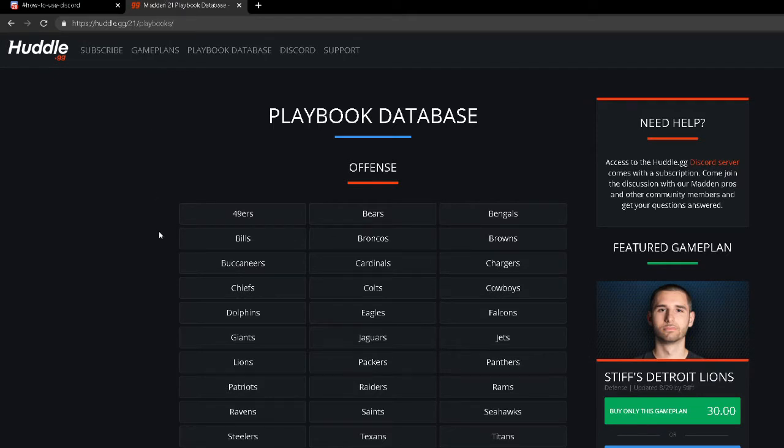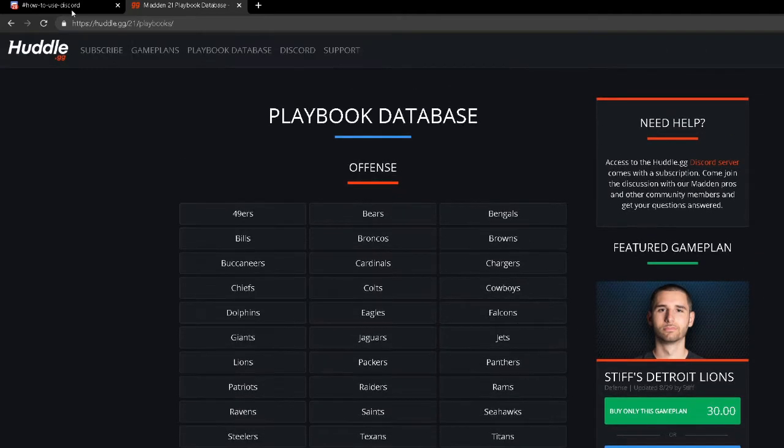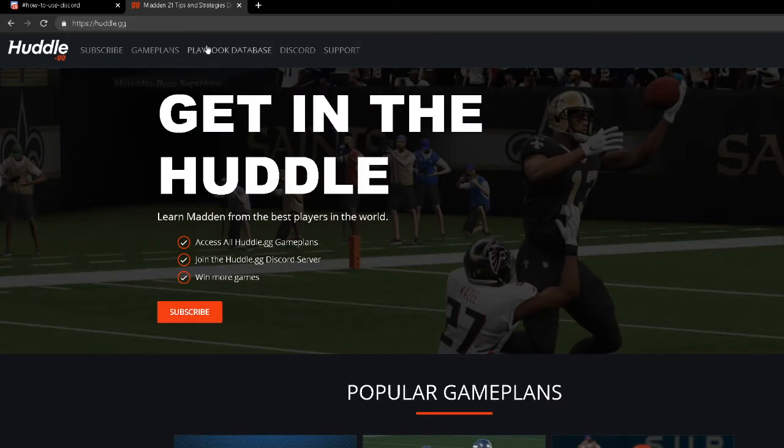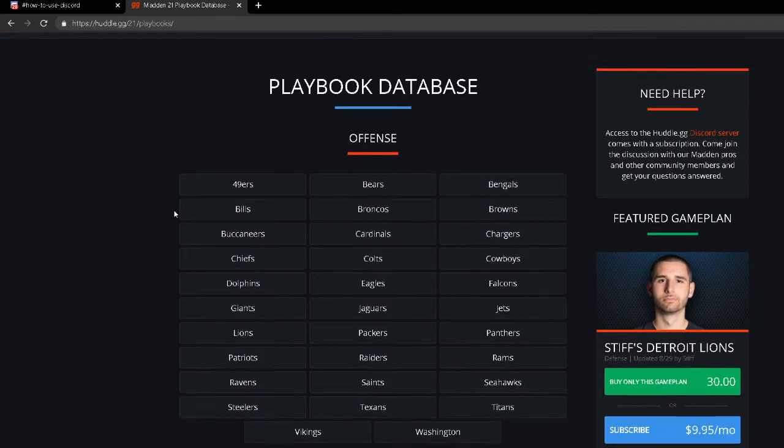Let's jump into the top five offensive playbooks in Madden NFL 21. I wanted to do this on my computer to show you huddle.gg — a great resource. They have the full playbook database. All you do is type in huddle.gg at the top of the screen. We're going to start off with my number five playbook.